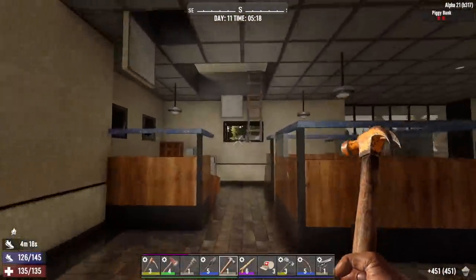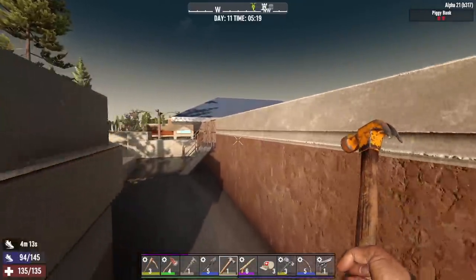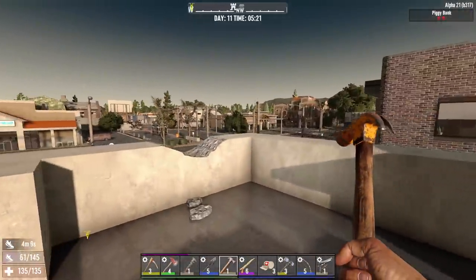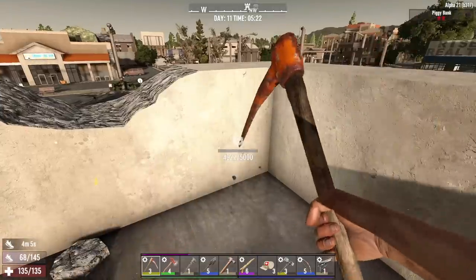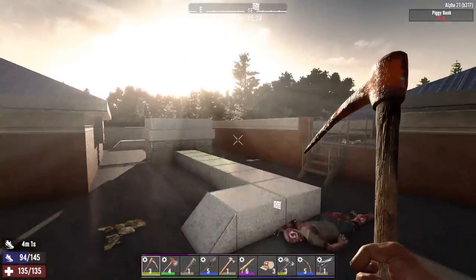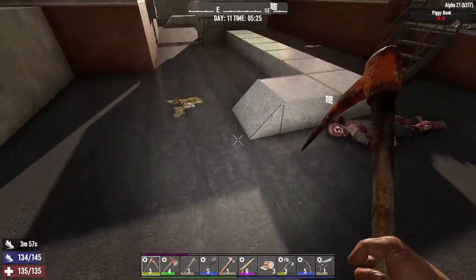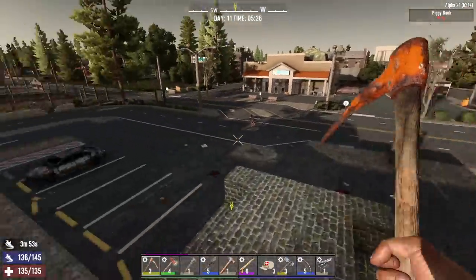What's up everyone? Glock9 here, and welcome back to Zomblandia. It is the morning of day 11, and I know what I'm going to do with the base — I'm going to bring it up onto the rooftop. To do that, we have to get rid of these two blocks here, and then we'll have plenty of room to work with up here. The biggest problem we're going to face is cops and demolishers blowing up, putting a hole in the rooftop, and then all the zombies falling down into the bank. So we're going to have to try and prevent that from happening.